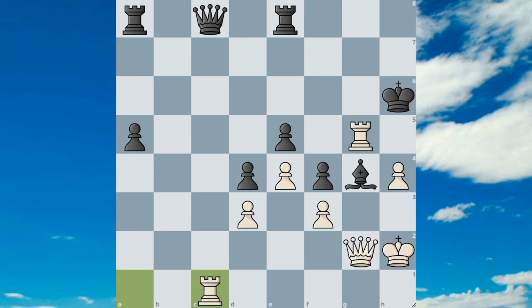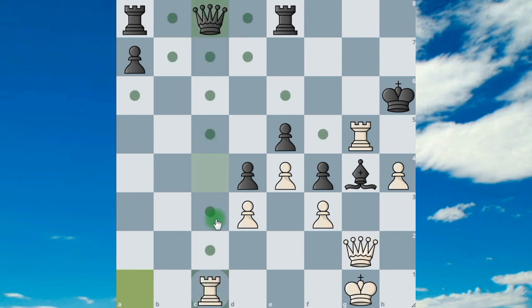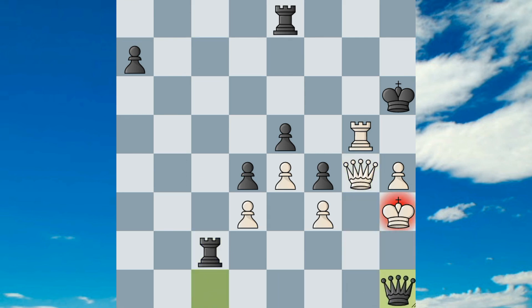But you'll ask: why in this position did I play that move? Maybe the best is to play rook to c1 earlier? No — because he'll chop my rook, and after that he'll play rook to c8. Then I'll chop his bishop, he'll give check, I'll go up, and he'll do mate. As you see I could do mate, but he did it faster that way.